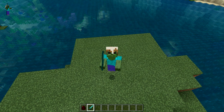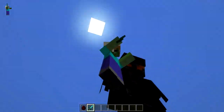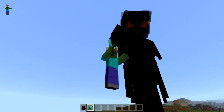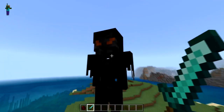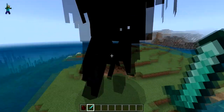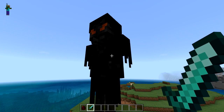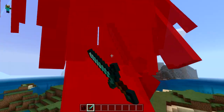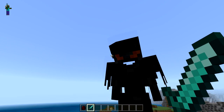This next boss adds in a pretty amazing boss. There's a chance that one of the strays in your world will actually turn into a titan. This titan is something you do not want to come across if you're not prepared to fight him — he is freaking insane and so tall. Definitely, if you're running around your world, there's a chance one of the strays will spawn as a titan. It is pretty fun to try and fight this guy, so definitely download this one and try it out yourselves.